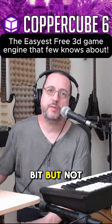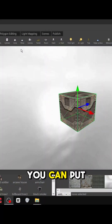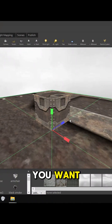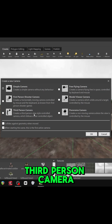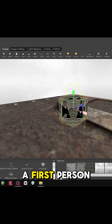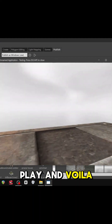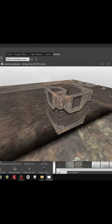No need for programming skills — well, a little bit — but no need to write scripts and stuff like that. You can put a plane on it, add a camera: simple camera, first-person shooter camera, third-person camera, free-flying camera. Pick first-person shooter — boom, you got a first-person shooter camera. Place it wherever you want, push play, and voilà, you got a first-person shooter in around three seconds.